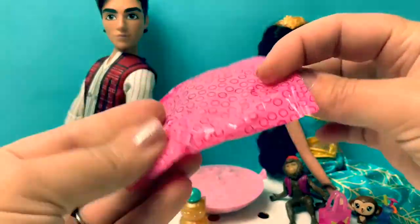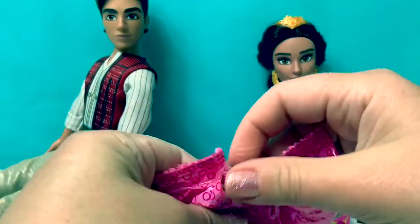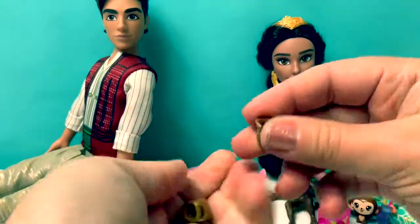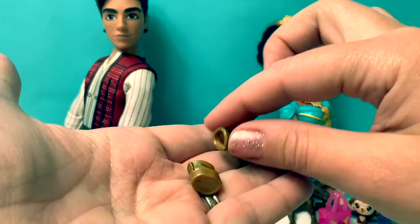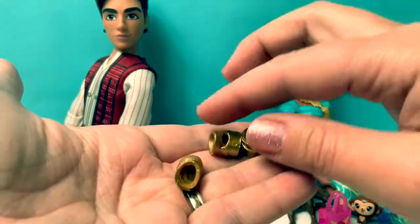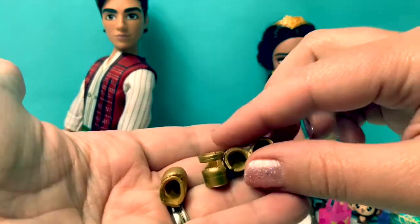Surprise number two — surpresa numero dos. Oh, here are the shoes. These are golden shoes. We have one, uno, two, dos, three, tres, four, cuatro. Cuatro zapatos — four shoes.